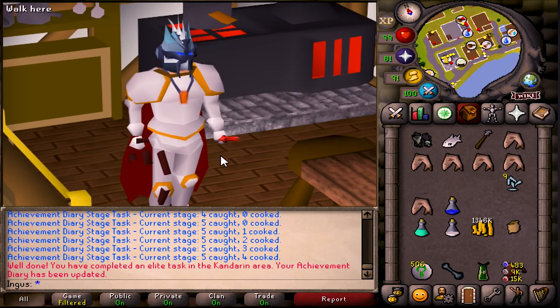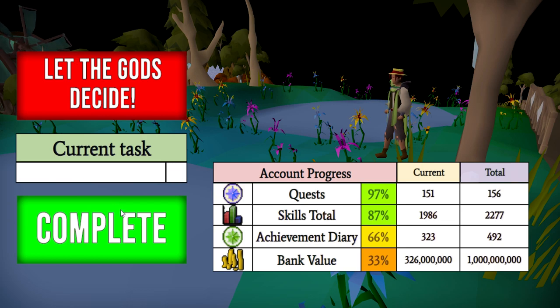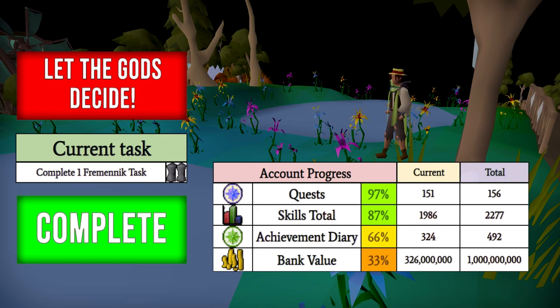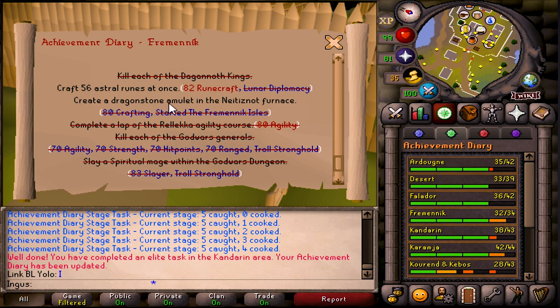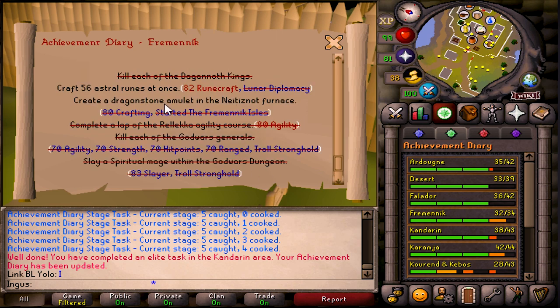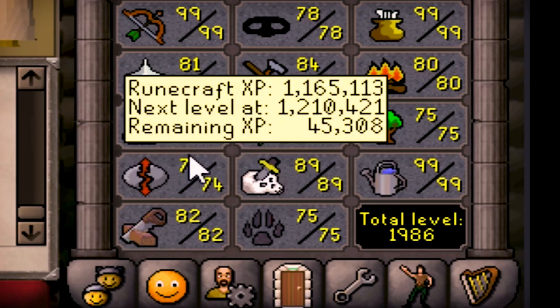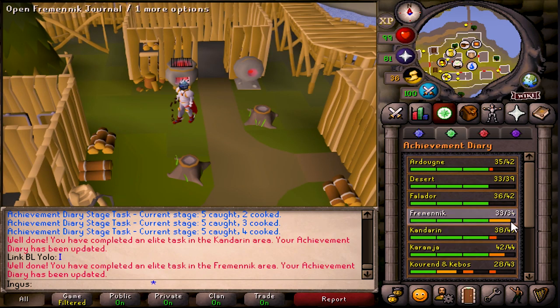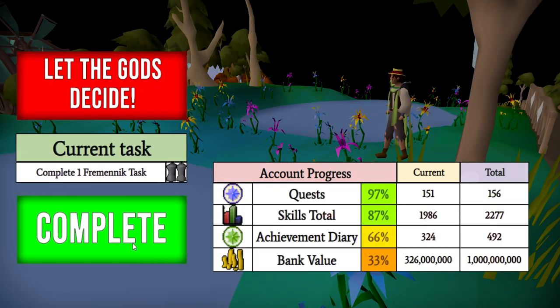That was a pretty quick task. Let's do the next one — mark this off as complete, and this will change our achievement diary. Time to let the gods decide. Another achievement diary task — we are going to create a Dragonstone Amulet in the Neitiznot Furnace. After that there's only one more task and we get the Elite Fremennik Diary, which makes Dagannoth Kings amazing and notes all the bones. But you need 82 Runecrafting and I'm only 74, so it might be a while.